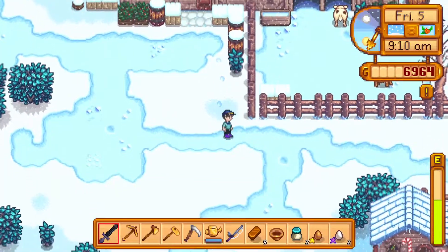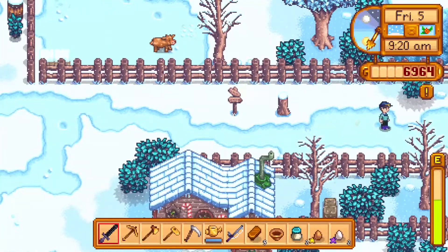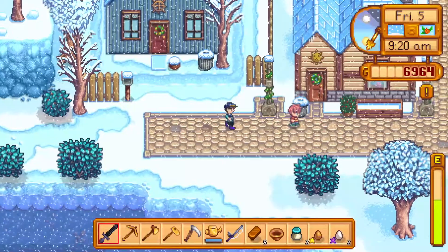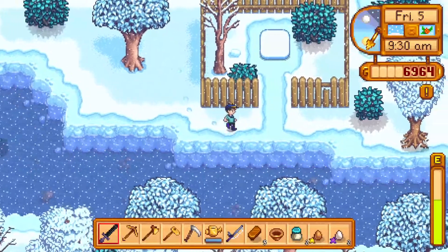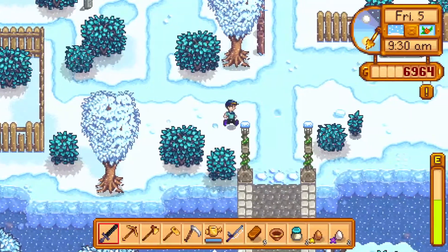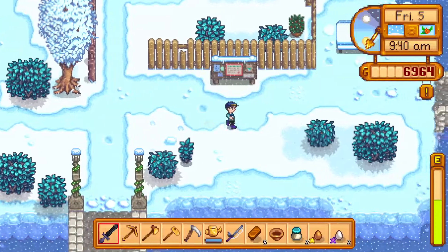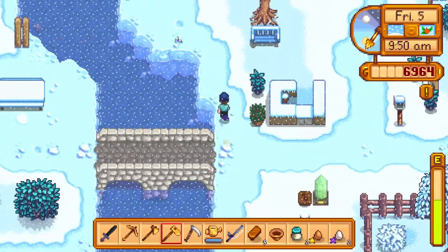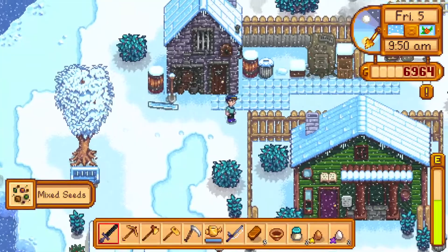I'm going to head on over into town and visit Krobus. However, I think I might not actually have enough money. Oh, that's not good — I should have thought of this. I'm going to have to sell some things to Pierre or Clint quickly, aren't I? Somebody needs things thrown at them to sell, and I'm going to need some money.